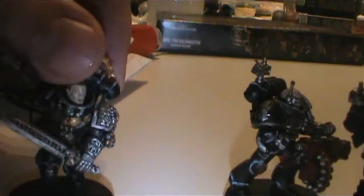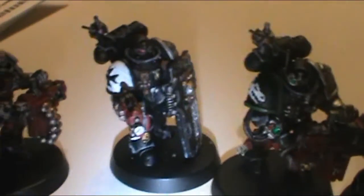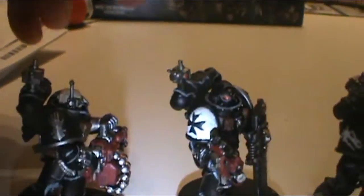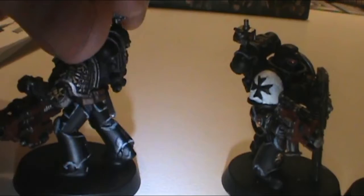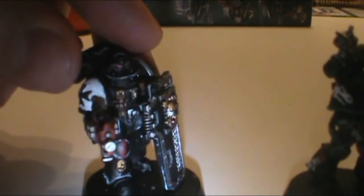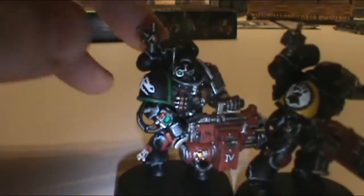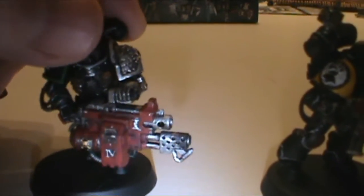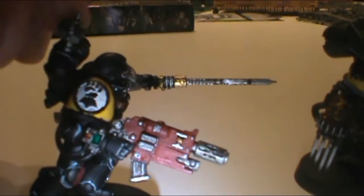So that's Artemis, slash Watch Captain. We have an Iron Hands here - you can see his shoulder. Got the frag cannon - you can see all the detail on him. Black Templars bolt gun with storm shield. Salamanders. Imperial Fists has a combi-flamer right now.